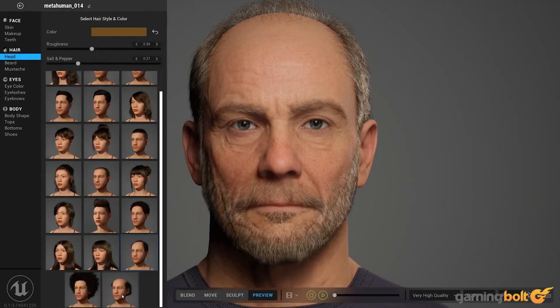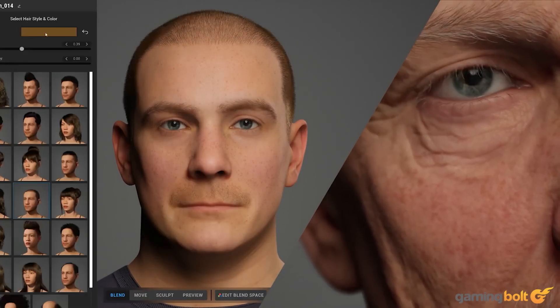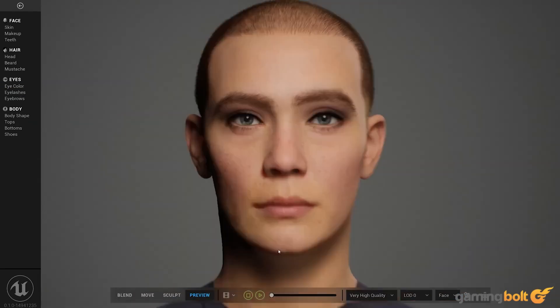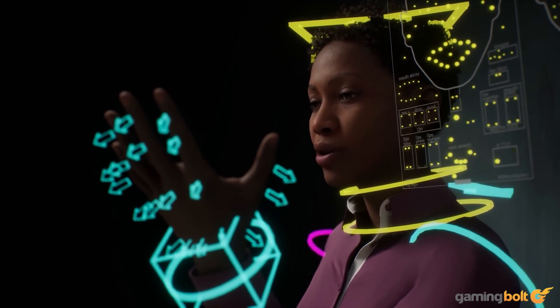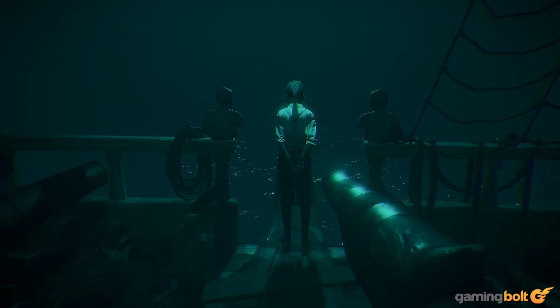Another revolutionary and developer-friendly tool that Unreal Engine 5 is bringing to the table is the MetaHuman Toolbox, which is basically a simplified but still powerful NPC generator. Much like how you would create a custom character in an RPG, the MetaHuman Toolbox is a sophisticated version that allows developers to quickly create NPCs for their games. It features an impressive variety of hair, skin colors, clothes, and other variables that can quickly create human characters with a high level of visual fidelity and impressive features like hair physics. Additionally, Unreal Engine 5 also offers options to rig these characters for animating them, which would definitely shave off a lot of time for developers wanting to fill their game worlds with a ton of NPCs.